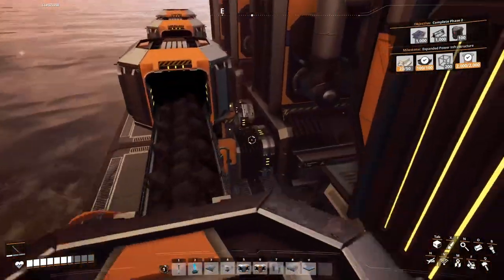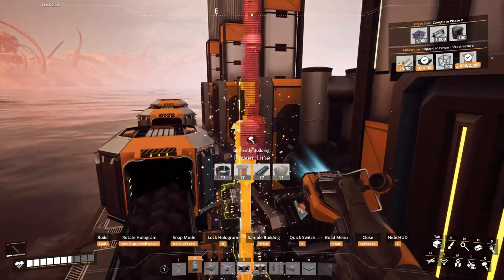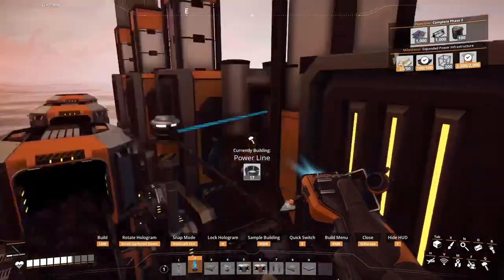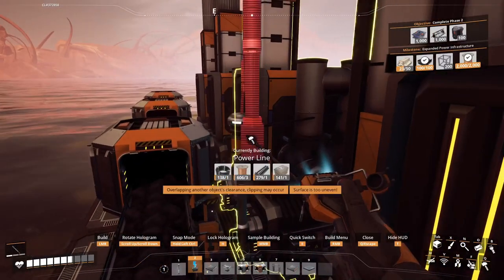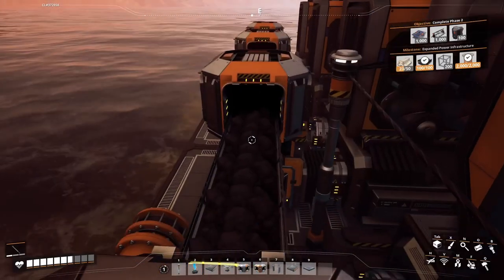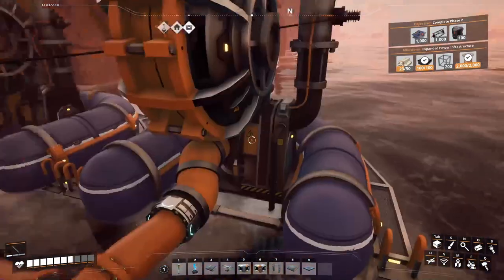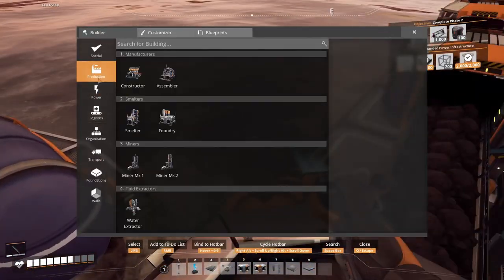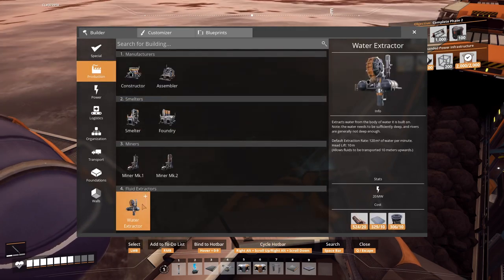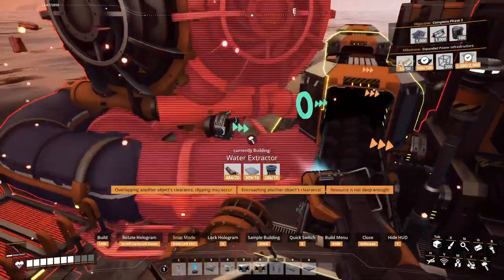Let's put one more pole here, connect those, get power to that one. So what I can do now is to double this quantity, and that's the thing I will do. I have enough resources from basically everything to do so.